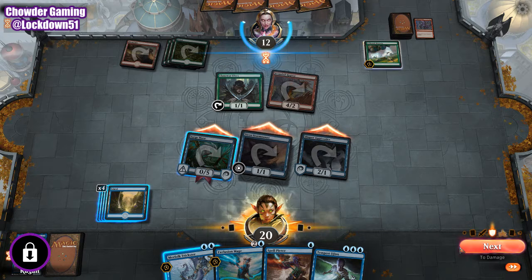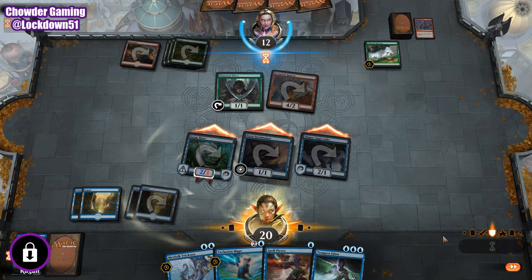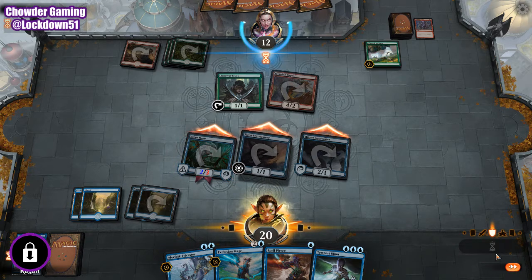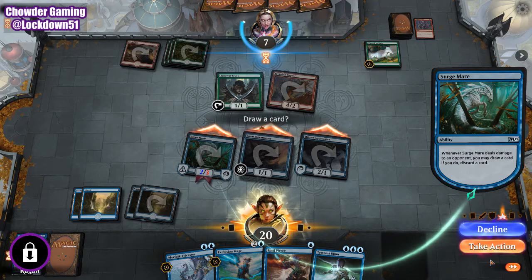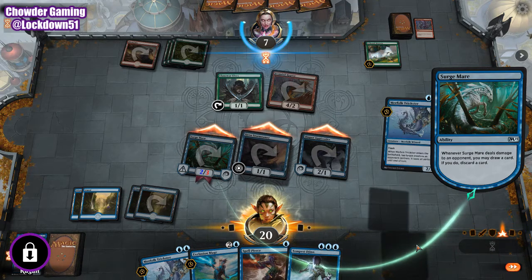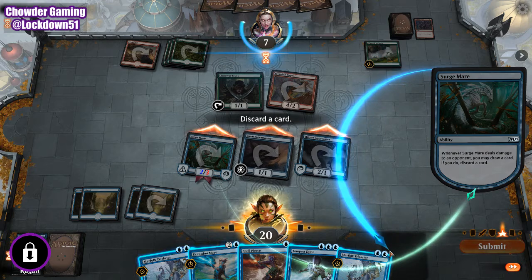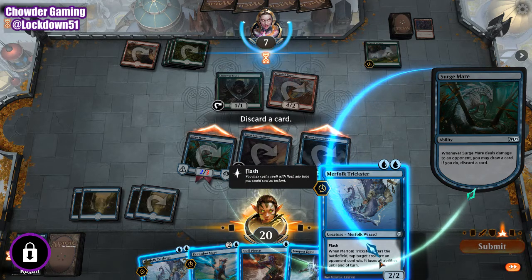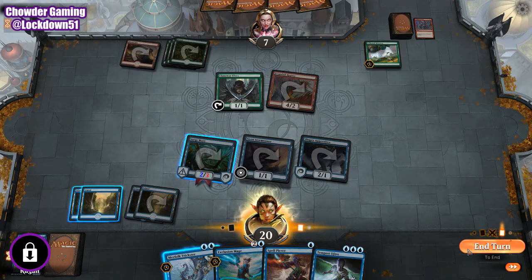I put him in an awkward spot, so let's pump this once. Let's get a card draw. Another Trickster — another Trickster. I think we're just going to get rid of our other Trickster and end the turn.